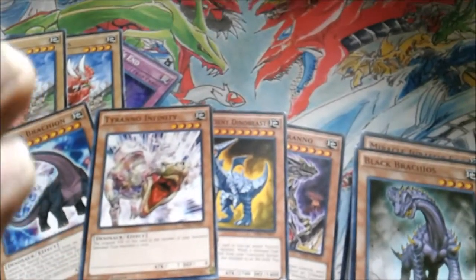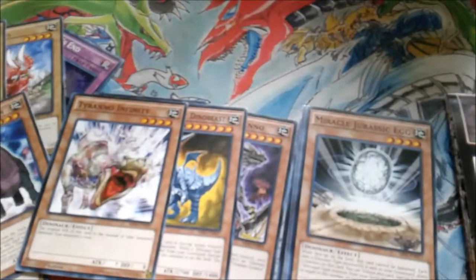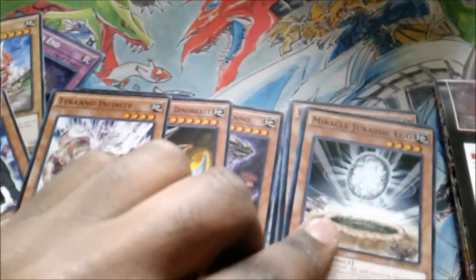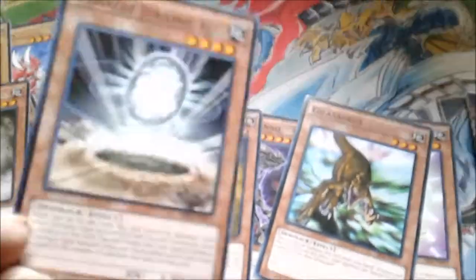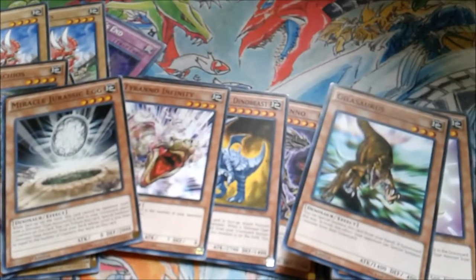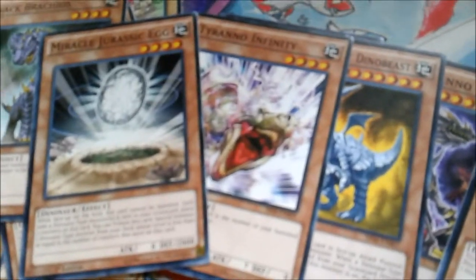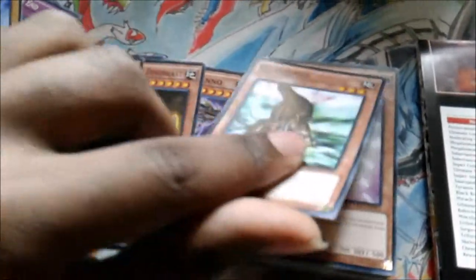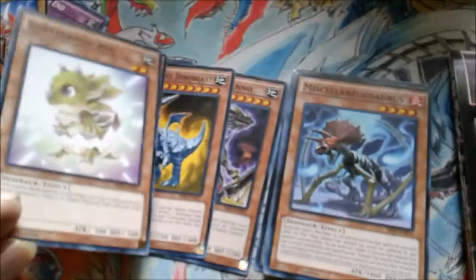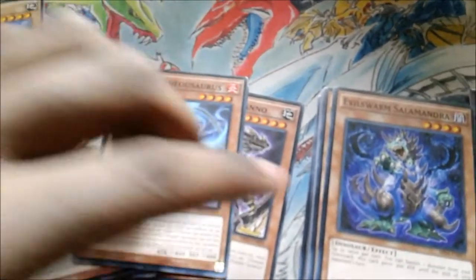Black Brachion — nobody really cares or uses it. Miracle Jurassic Egg has a nice effect, but the only problem is it has to tribute itself. It gets counters, and then you tribute it to summon a Dinosaur-type monster from your deck equal to the number of counters on it. If you could simply just remove the counters, it would have been better. Glossaurus, Baby Sarasaurus — very nice, just like Petite Ranodon. Miscellaneous Saurus — I really don't know why they would make this a Raging Tempest common and then reprint it as a common again. This thing should have been a holo in Raging Tempest; that's just my opinion.